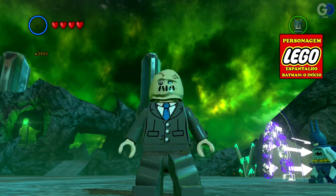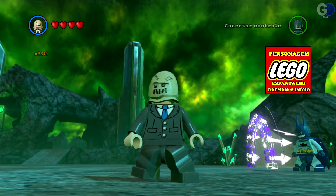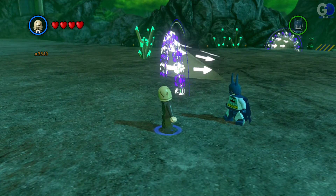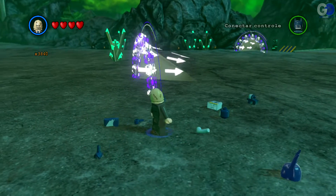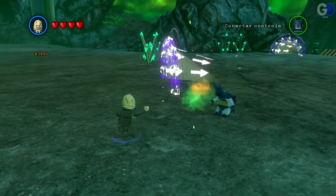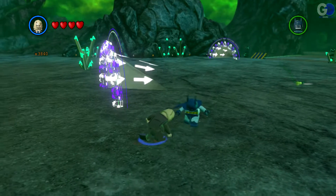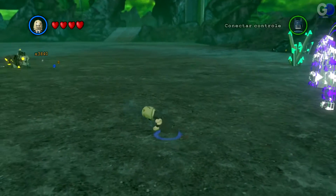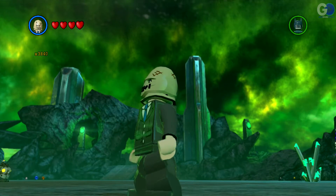Esse aqui é legal — Batman, o início. Olha que bonito, bem legal. Também dá um soco no chão. Deixa eu ver se dá algum choque — não. Solta alguma coisa química ali, verde. Que legal, solta longe também. Apertando B não faz nada. Mas é legal também, o personagem é muito louco — ficou verdinho ali. Vamos pro próximo.